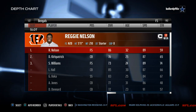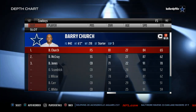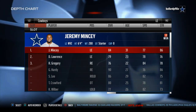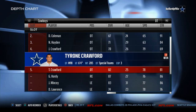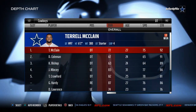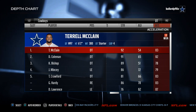Before I close out, a sleeper team nobody's talking about: the Dallas Cowboys. I believe the Dallas Cowboys are really good defensively, and here's why — cornerbacks are not as important this season as they were in past seasons. Dallas has Madden gems all over the place. Their defensive line: McClain at 92 strength, Coleman at 91 strength, Bishop at 89 strength. They're all athletic — 75 speed for McClain, 77 for Mincy, 78 for Crawford. Fast, quick defensive linemen with great acceleration.